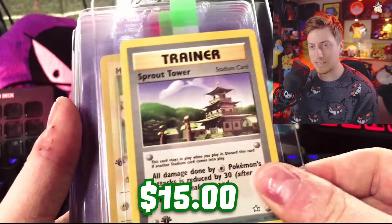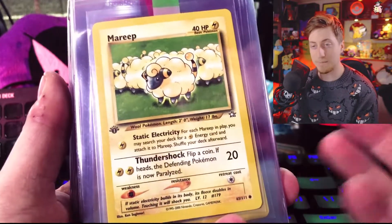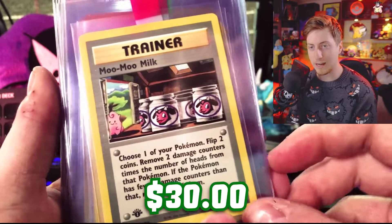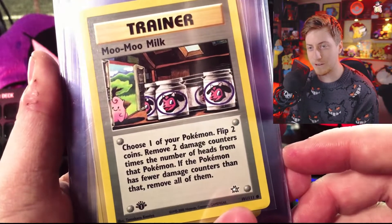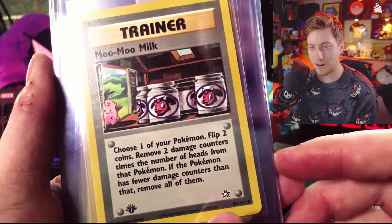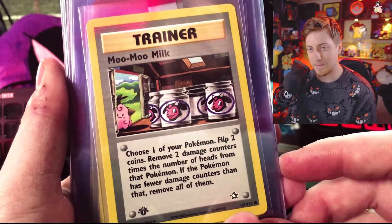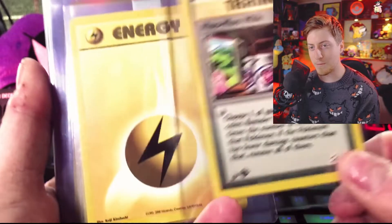Our first card is a Sprout Tower Trainer, a Mareep — I personally love Ampharos, one of my favorite Pokémon — and Moo Moo Milk. I wasn't as excited as I should have been when I pulled it. I was really hoping for the Miltank that whole break. I would have taken a Lugia, but Miltank was a close second. I love the Moo Moo Milk and am very happy to have it. I actually have an entire binder of Moo Moo Milks.